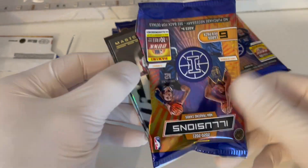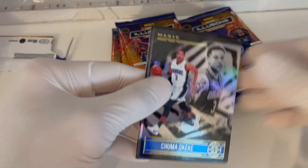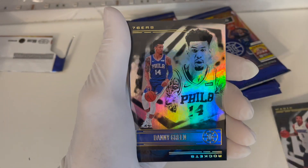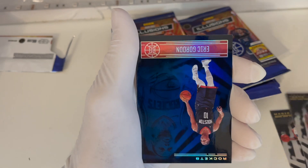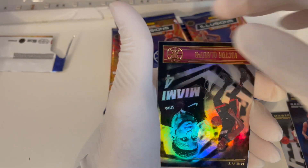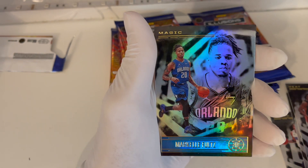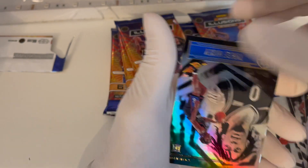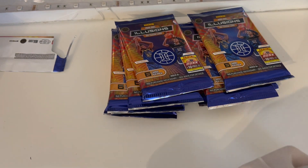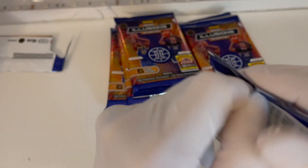Everything is numbered — we just need that one card to be worth everything. First card, nope — Danny Green, nope, nope, nope. All right, first pack was trash, but all we need is one good hit.